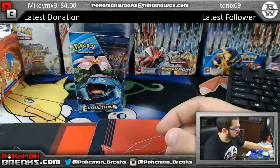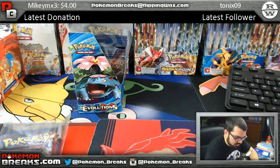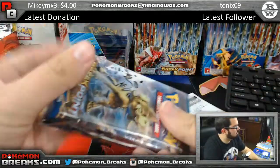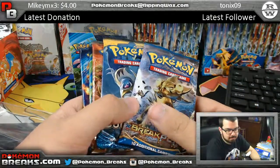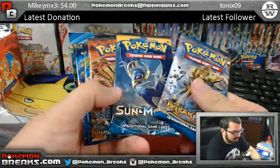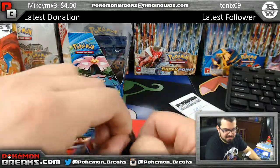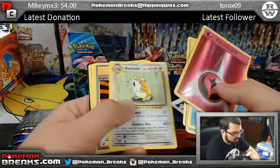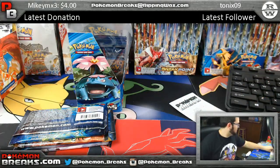Now we've got number three coming up - number three is going to be Mr. Michael Jolly. Michael, this is what you got man. There should be 12 left of Ancient Origins. Break Points, Sun and Moon, Steam Siege, Evolutions, Evolutions. We've got a Fairy reverse, Raticate regular. I ran out of sleeves - let me get a new pack of sleeves.